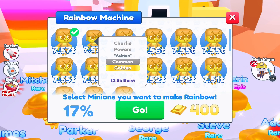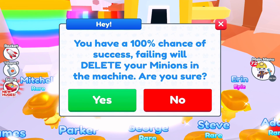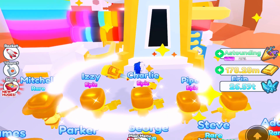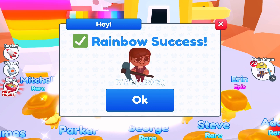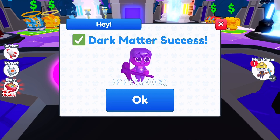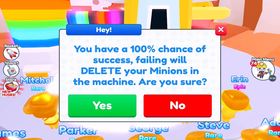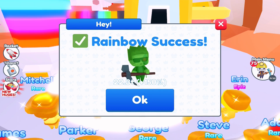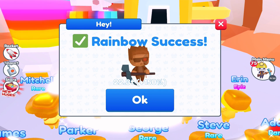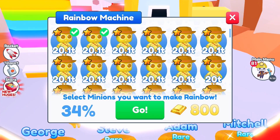We hatched a total of 16 chests and didn't get any huges, so we'll focus on the pets. For the first one — the common pet — the Charlie Powers pet is 7.57 trillion as a golden. This is based on Austin Powers. It's 52.2 trillion as a dark matter, which is really good for a common pet. We also got the Obliterator — 9.74 trillion as a golden, 22.3 as a rainbow, and 66.6 as a dark matter. That's a perfect number for the Obliterator.